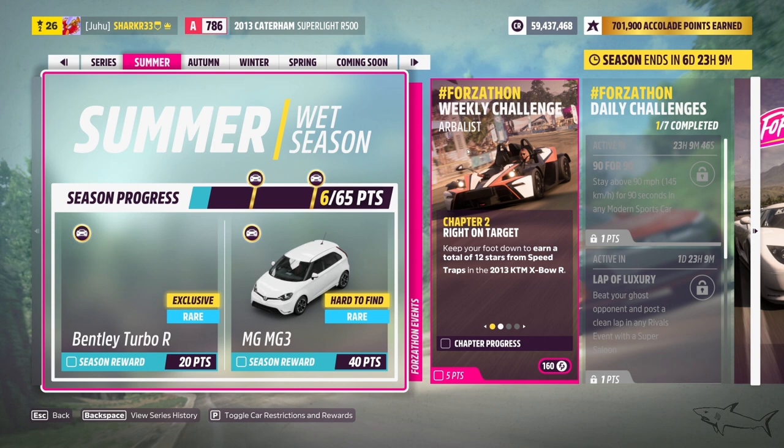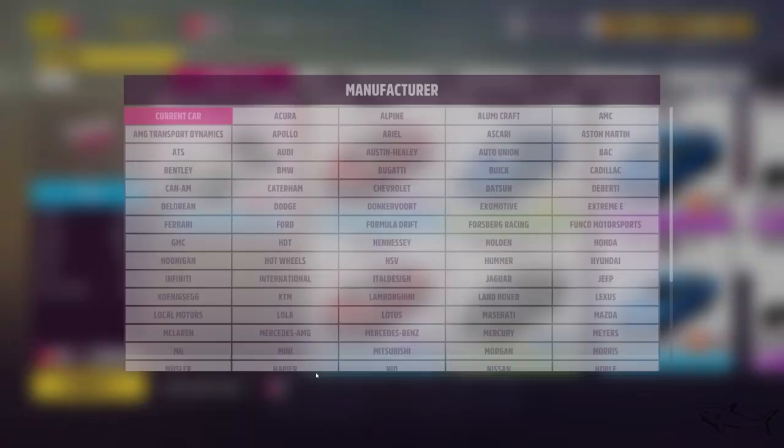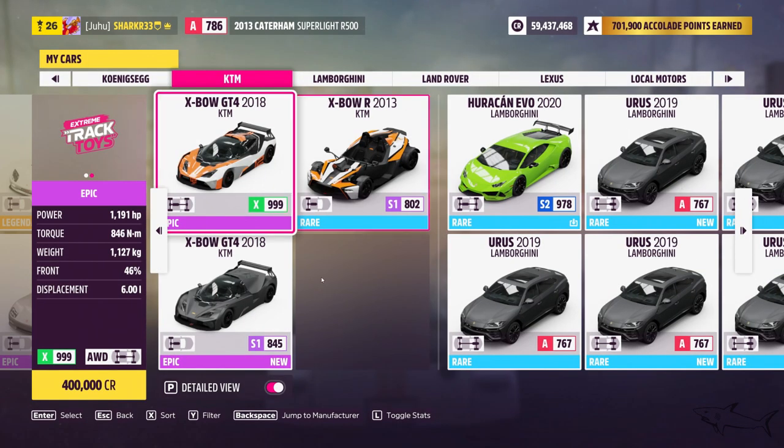The challenge is called R-Ballist and we have to get the X-Bow R from 2013. I already completed the first chapter — you have to drive it and own it. So basically you have to have this car. Let's go — it's a KTM, the X-Bow.